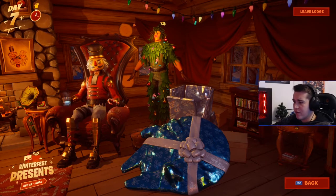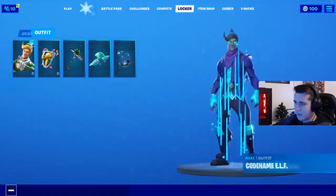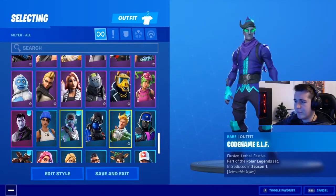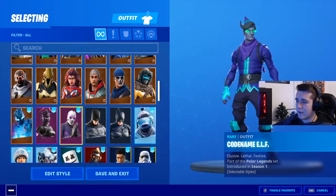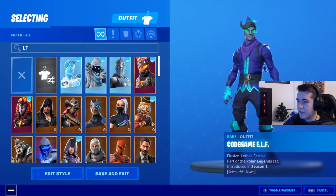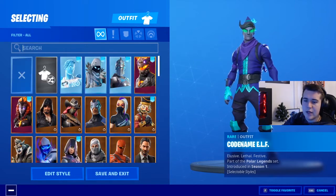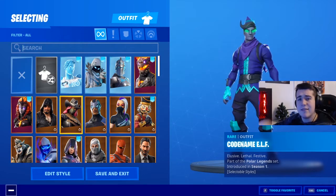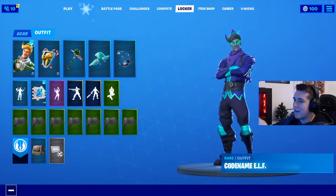He also comes with a birthday present back bling. But the glitch is, if you go back — so I've opened my present now — if I go into my locker, he won't be there. He won't be in my locker. If I search Lieutenant Evergreen, he's not there whatsoever. But that's how you get Lieutenant Evergreen — not in the item shop, sorry — in the Winterfest Lodge.